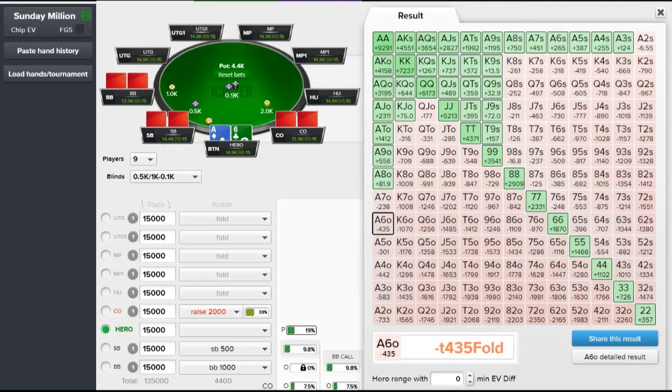This is not surprisingly going to be a bit of a tighter range — makes sense because we are now shoving over previous action. It still includes most aces, almost any suited ace, though in practice I wouldn't beat myself up too much if I shoved ace-two suited there. It also includes any pocket pair, a lot of broadway hands, and nine-ten suited holding down the suited connector wagon.